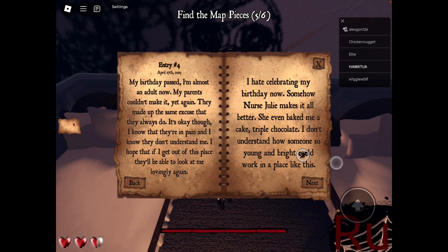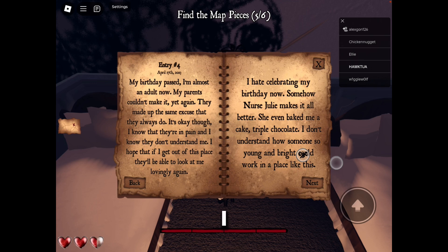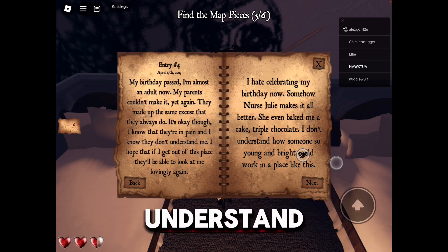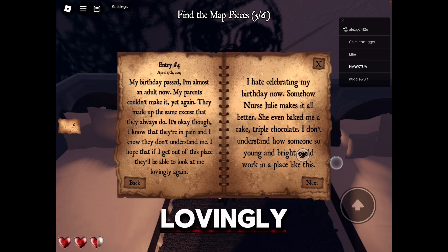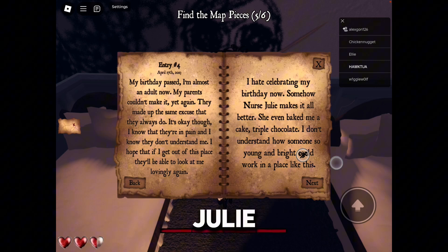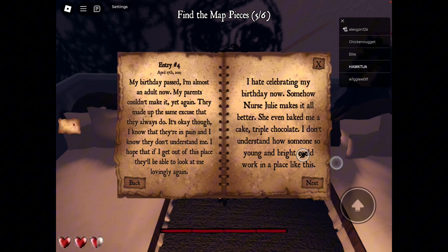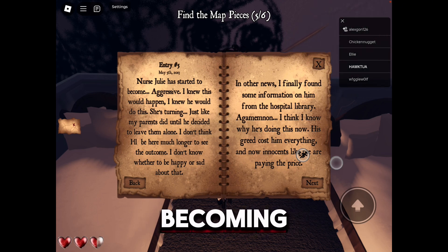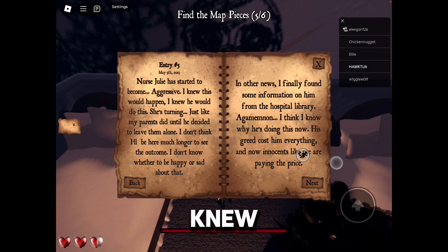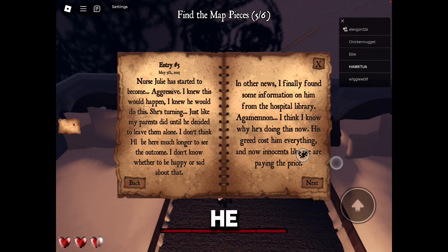My birthday passed — I'm almost an adult now. My parents couldn't make it yet again; they made up some excuse like they always do. I know they're in pain and I know they don't understand me. I hope that if I get out of this place, they'll be able to look at me lovingly again. I hate celebrating my birthday now, but somehow Nurse Julie makes it all better — she even baked me a cake. Triple chocolate. Entry 5: Nurse Julie has started becoming aggressive. I knew this would happen. I knew she would do this — I knew he would do this. She's turning just like my parents did until he decided to leave them alone. I don't think I'll be here much longer to see the outcome.